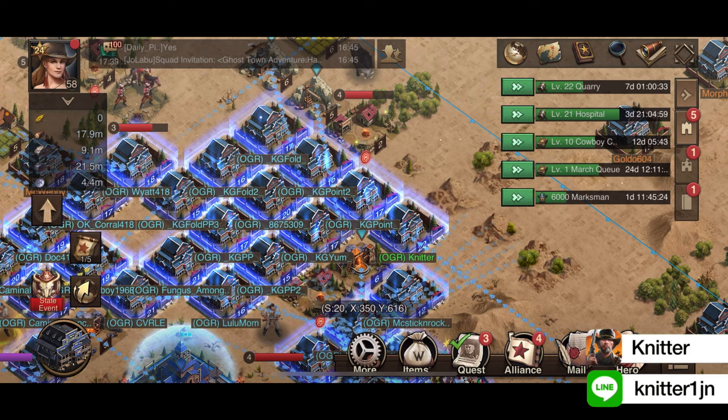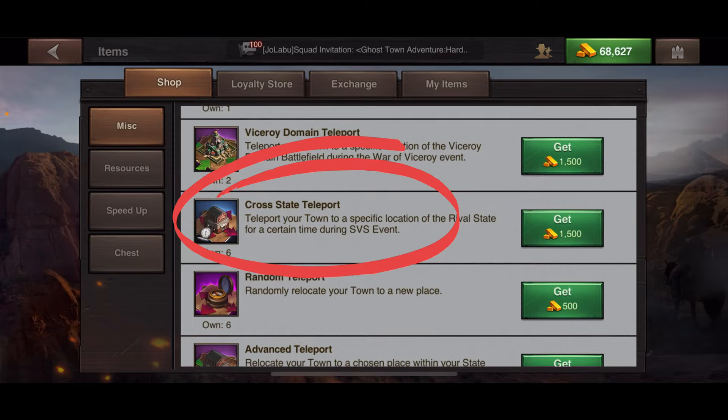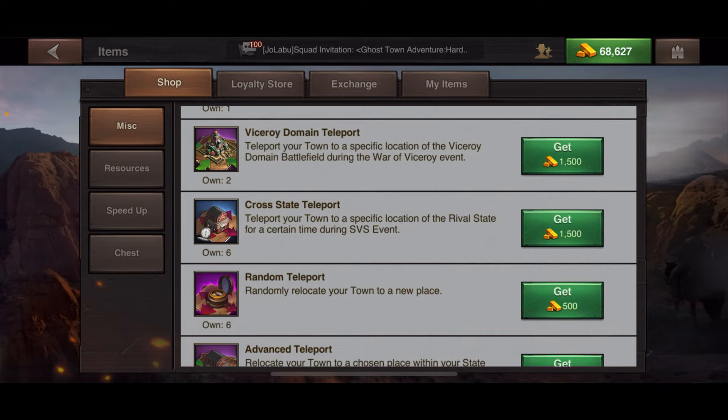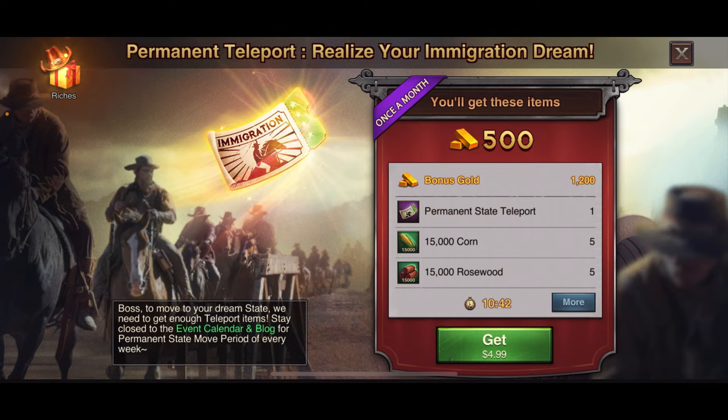This is probably the most asked question: the permanent state move. When you have the cross-state teleport in your items box, the description says it's to relocate during the SVS event — so this is not a permanent state teleport. In order to move permanently from one state to another, you need to buy a gold pack. This permanent state teleport is only available once a month.